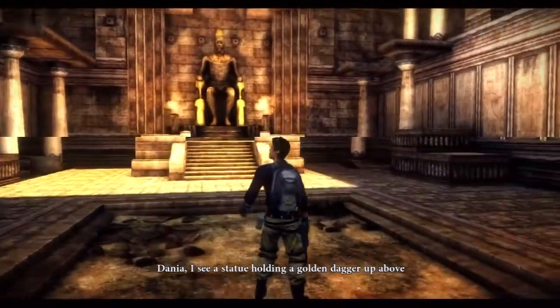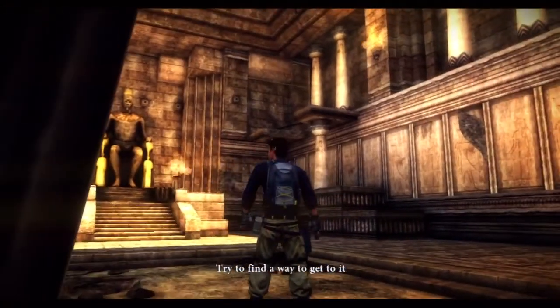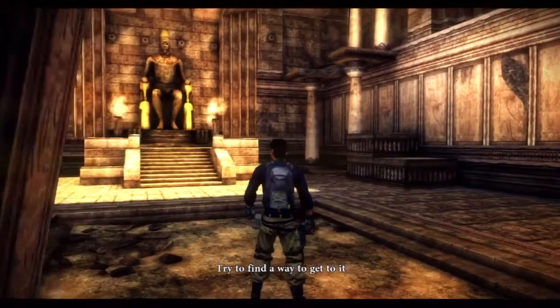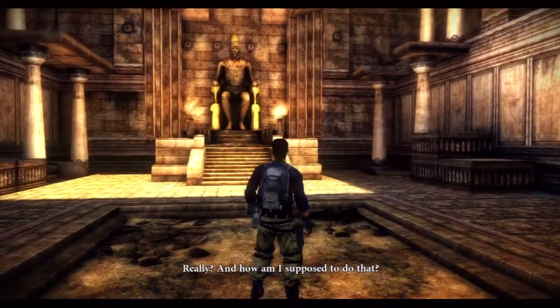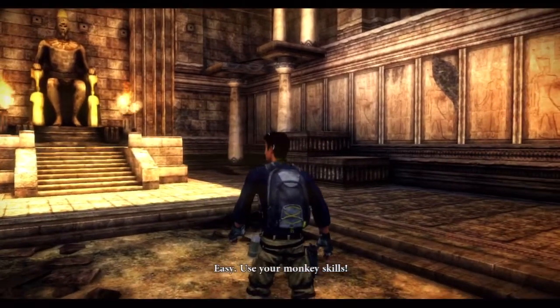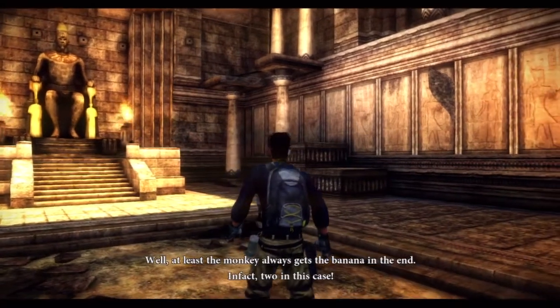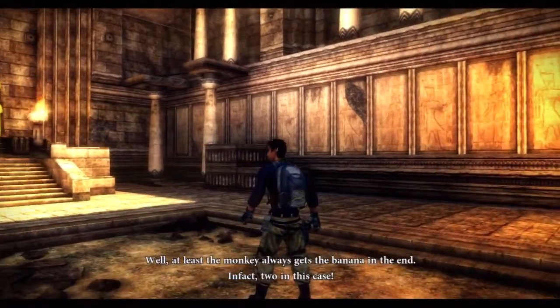Dhania, I see a statue holding a golden dagger up above. Try to find a way to get to it. And how am I supposed to do that? Easy. Use your monkey skills. Well, at least the monkey always gets the banana in the end. In fact, two in this case.